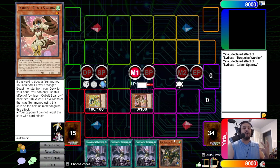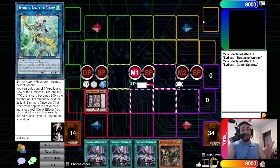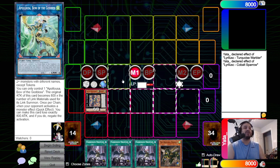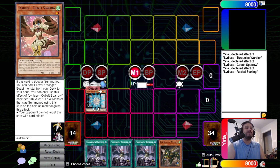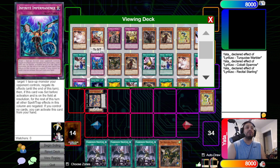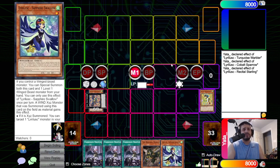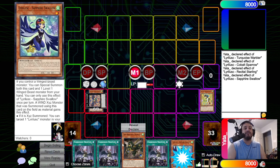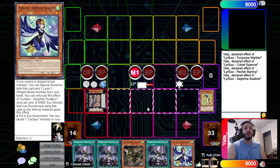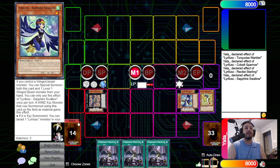We're going to search out Nerval, then go into Recital — it came back to 2, which is kind of insane, thank you Konami. Even if it was a 3, we played 2 anyway. We activate Effect, Detach — it doesn't matter which one you detach. Search out Blue and Sapphire. Now we activate Sapphire's Effect since we control a Winged Beast — special summon Nerval. Now we're going to make our second Recital.